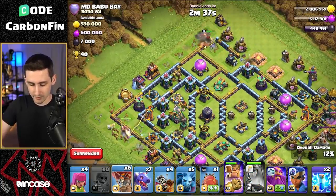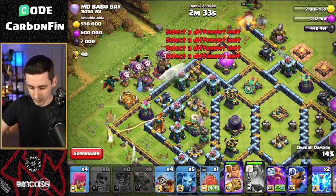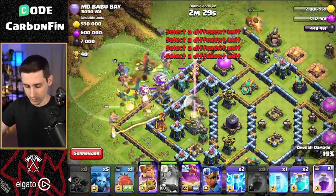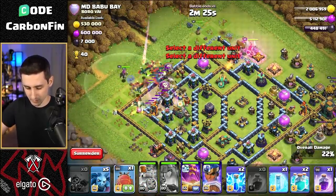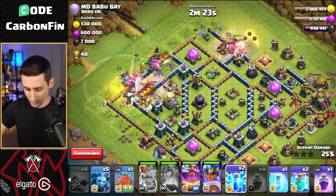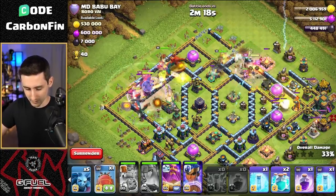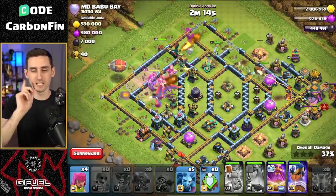The queen's ability will clear this section — but the queen is going off in the wrong direction, doing her own thing. Let's pop the king ability and drop the royal champion through here. We've got a lightning spell to take out a sweeper, but I'm not too worried about the initial sweeper — we'll just drop the lightning on this side.